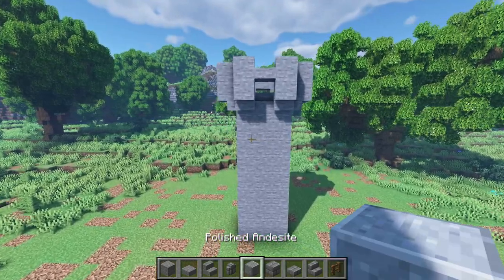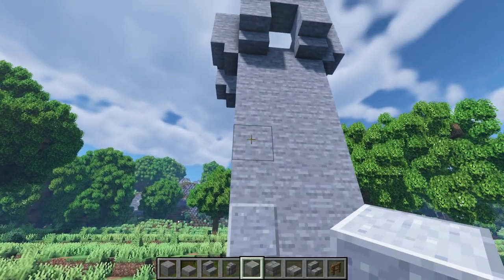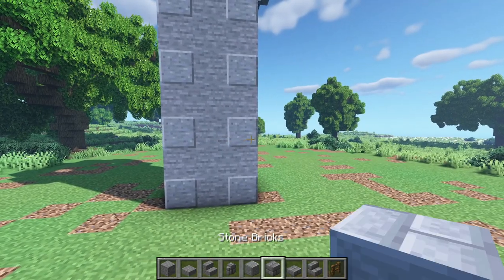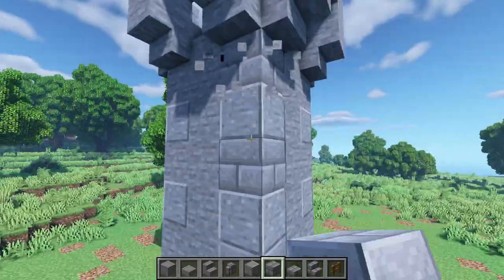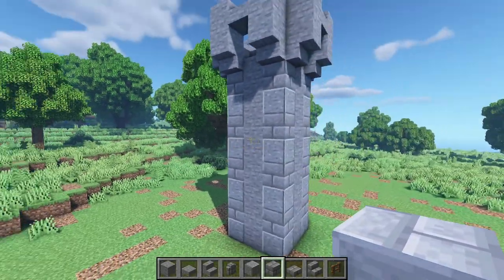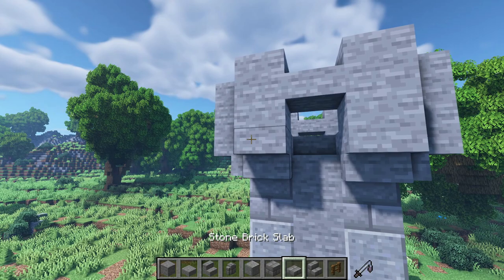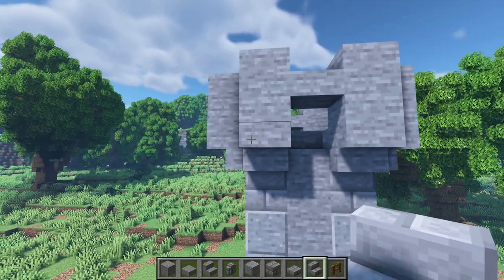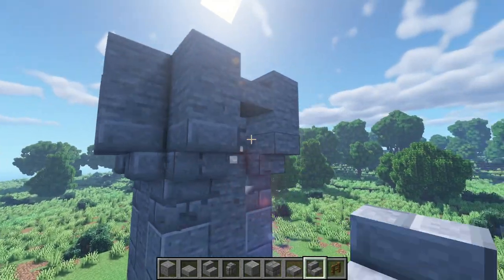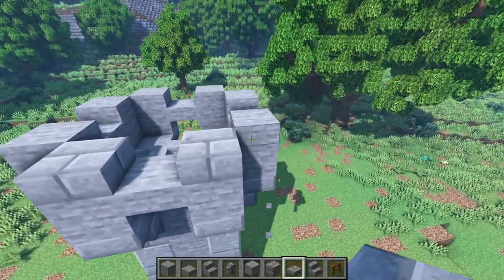Now I'm gonna get some polished andesite and place them every other one right here from down here all the way to the top. Now let's get some stone bricks and place them in these gaps. Then let's get some stone brick stairs and replace these upside down stairs with stone brick stairs — and replace these slabs on top with stone brick slabs.